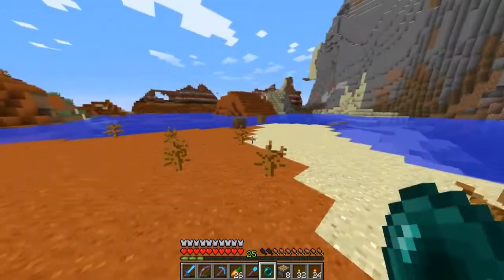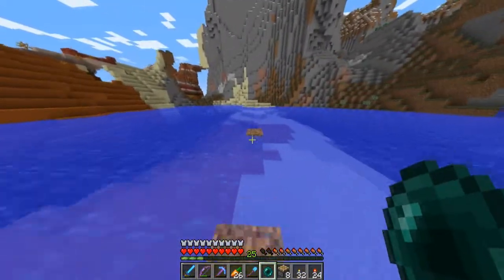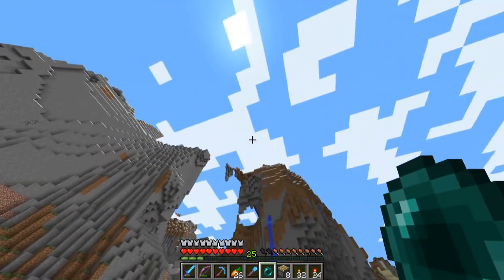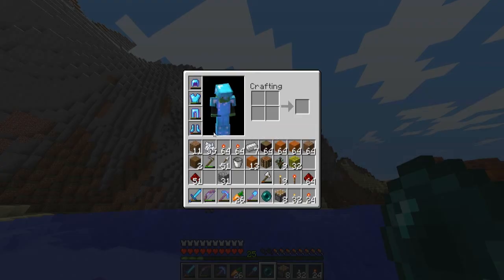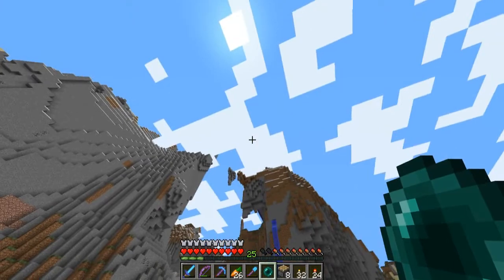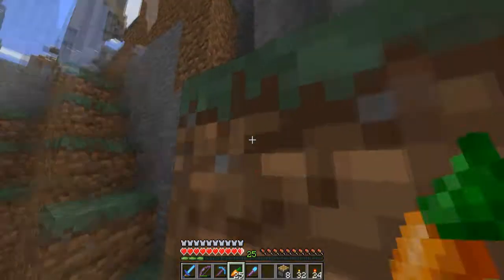Now we have to ender-pearl back up the mountain. I'm not quite sure how far I can reach from here — that does look a bit high for ender pearls. I've got Feather Falling IV so I won't die if I hit the cliff. Nope, that was pointless. I'll see you over at the melon pumpkin farm.